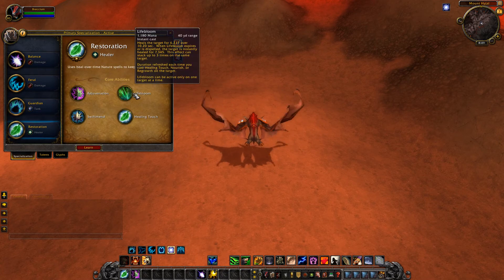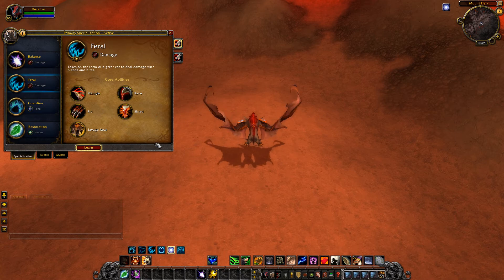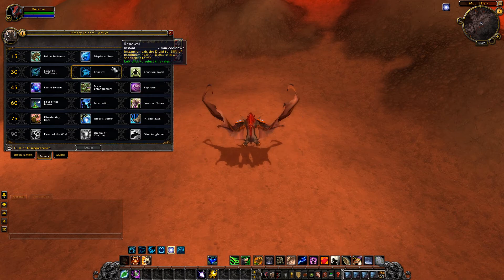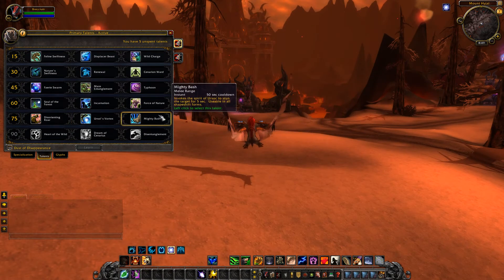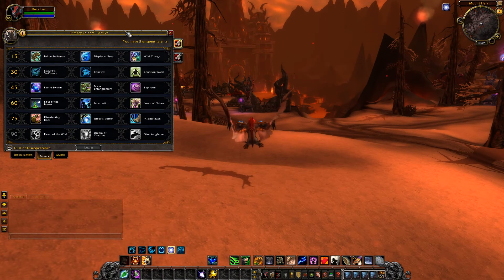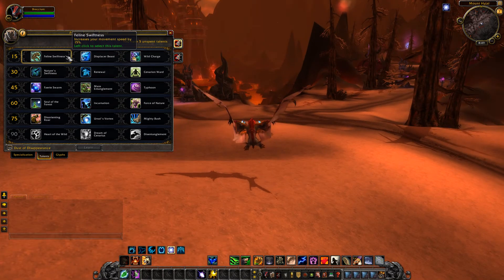For Restoration you get Rejuvenation, Lifebloom, Swiftmend, and Healing Touch - nothing new there, pretty underwhelming on that front. No new abilities or interactions actually provided. Now these are the primary talents. I'll go through these and the second video will show the actual interactions on the environment. We're going to be looking at these from a fun viewpoint and a raid interaction viewpoint.